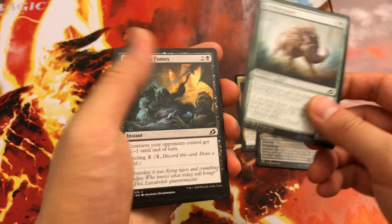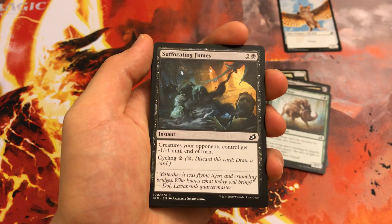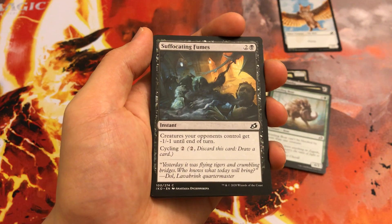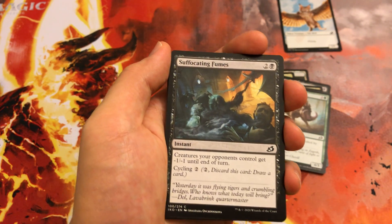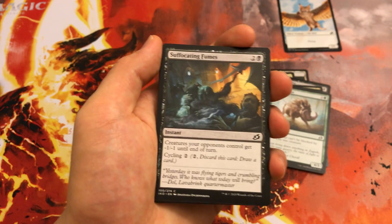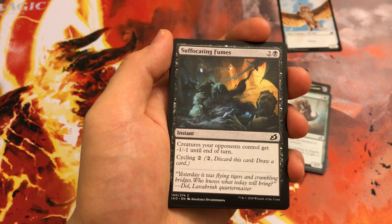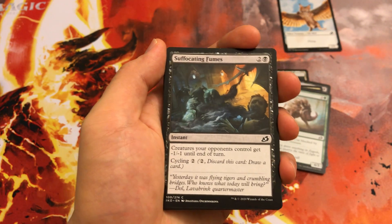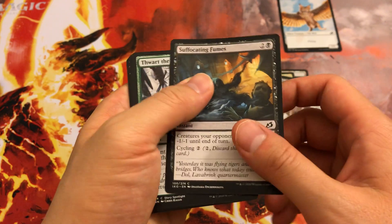You'll play Bristling Boar. Suffocating Fumes is an okay cycle card. Actually playing it will be useful — it'll swing a good amount of combat steps and it's great against aggro decks. But I think most of the time you end up cycling it. It's nice to have one, but definitely picking it up later in the draft.